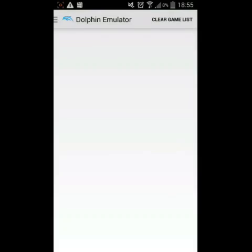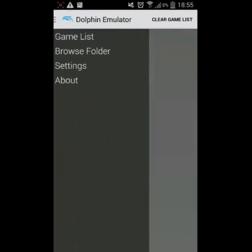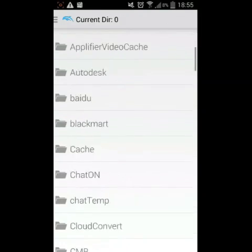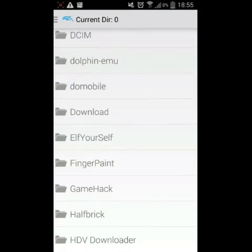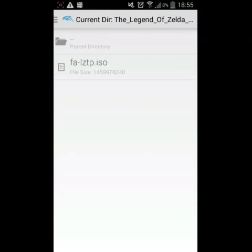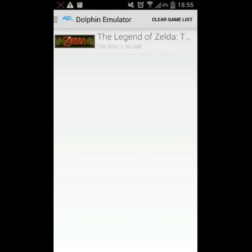I'm going to clear the game list and show you how it works. You're going to go into the Bros folder — not the game list, which is what some people have been doing and they keep wondering why it doesn't pop up. Remember, press the Bros folder and scroll down until you find the download button, download the folder, and press on the game you have downloaded. As you can see, it's here — it was really easy.